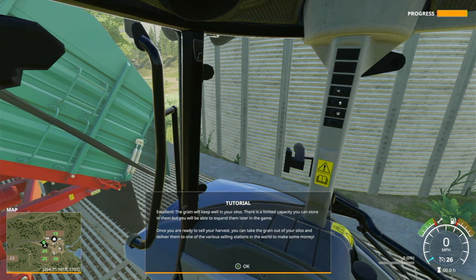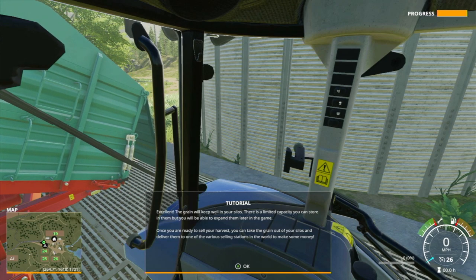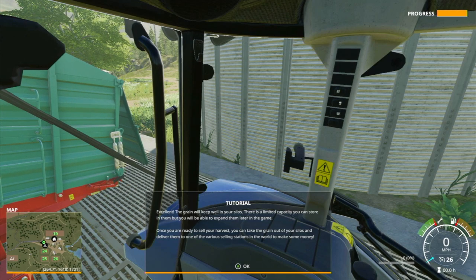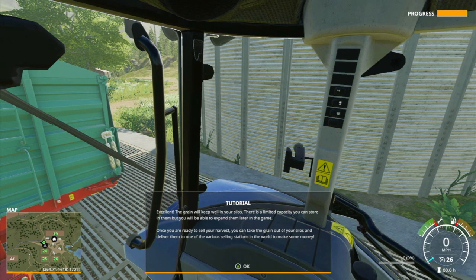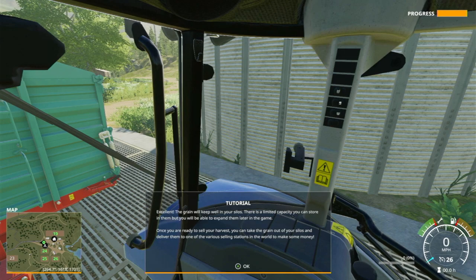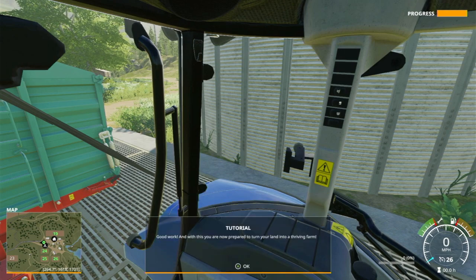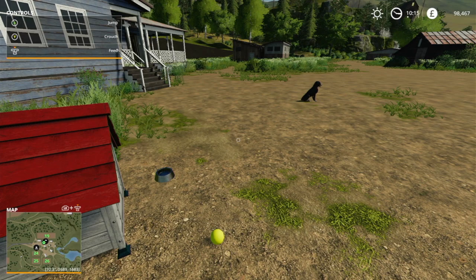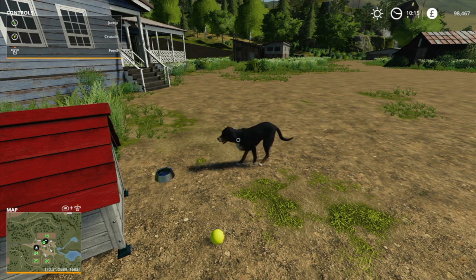The grain will keep well in your silos — there is limited capacity, but you can expand them later in the game. Once you're ready to sell your harvest, take the grain out of your silos and deliver it to one of the various selling stations in the world to make some money. Good work — with this, you are now prepared to turn your land into a thriving farm.